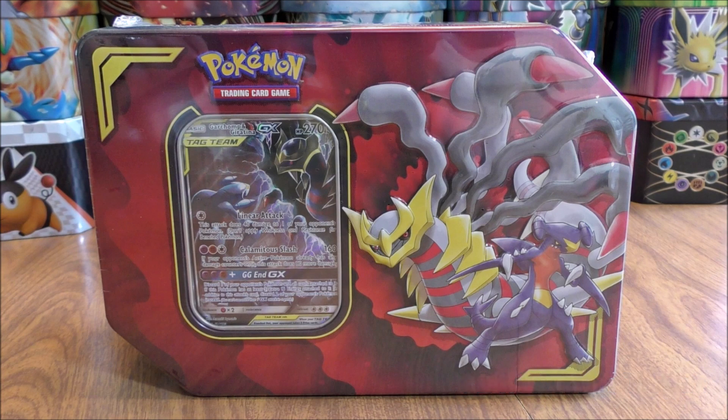The tin includes four Pokemon booster packs, an online TCG code card, a GX marker, and then the Blackstar promo of Garchomp and Giratina GX.